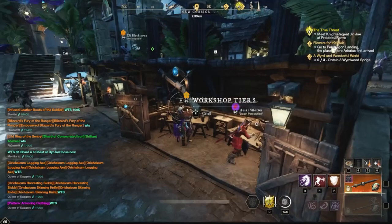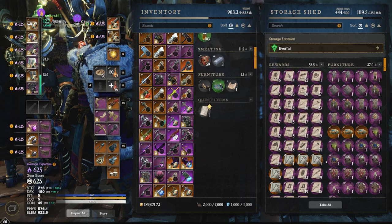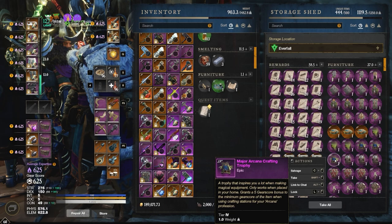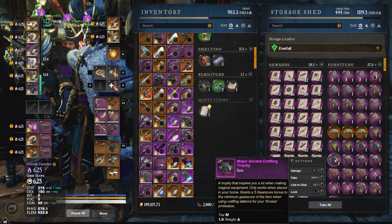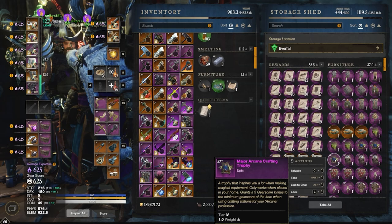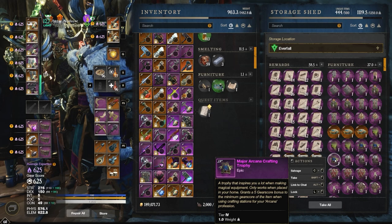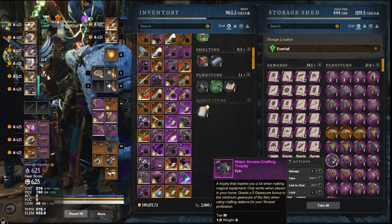Now let's talk about the different types of trophies. First, the crafting category — this includes arcana, weaponsmithing, engineering, and armoring trophies. These are very important because they're needed to craft 595 to 600 gear score gear. They grant a 5 gear score bonus to the minimum gear score of items crafted at stations for that profession. For example, the major arcana crafting trophy gives a 5 gear score bonus to the minimum when crafting arcana items like a fire staff, making it much more viable to hit 595–600. You can craft up to 600 without this, but your chance of rolling legendary is greatly reduced.